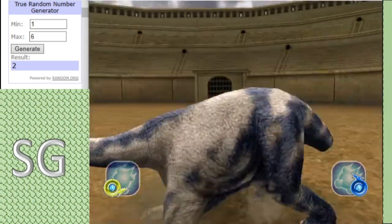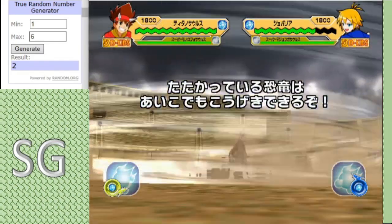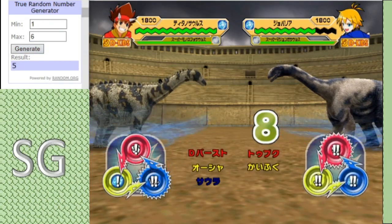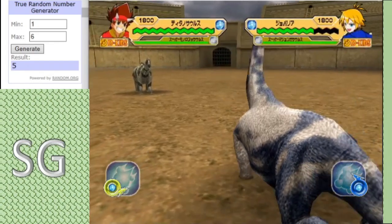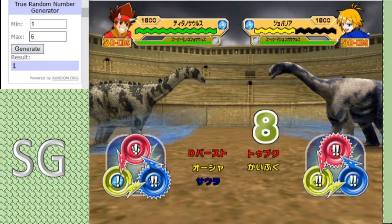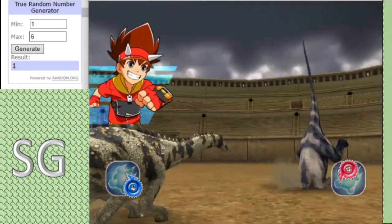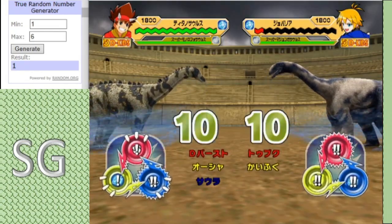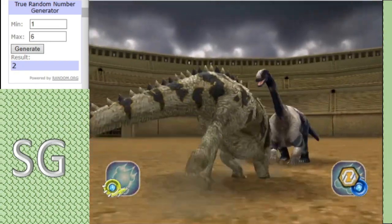It looks like the Titanosaurus gets the first hit, but the support effect comes in from the Mono as Cyclone activates. Another scissors going off — not looking good for Choboria. And I think that's Defense Burst activated — yep. That's a very strong start from Monolafo G.